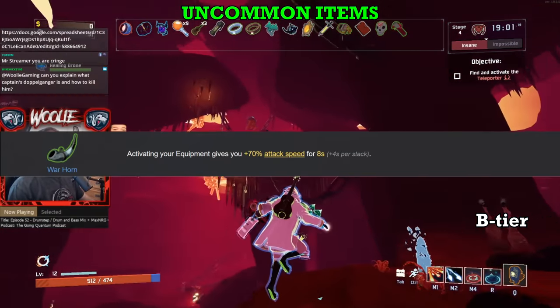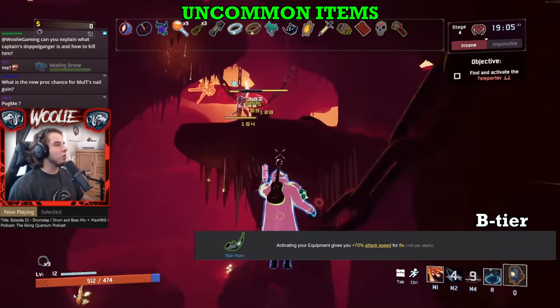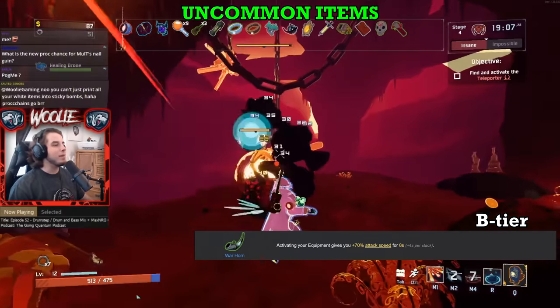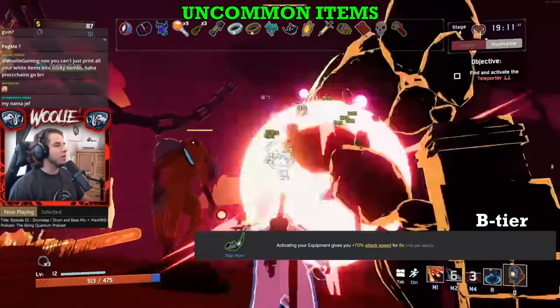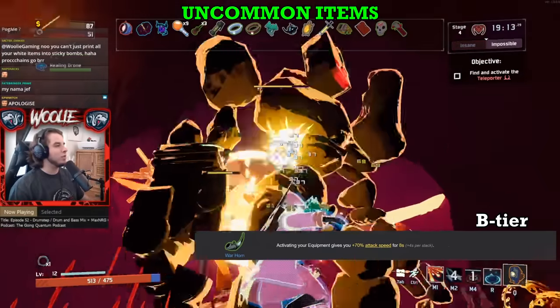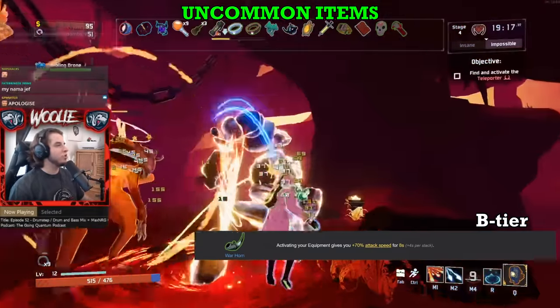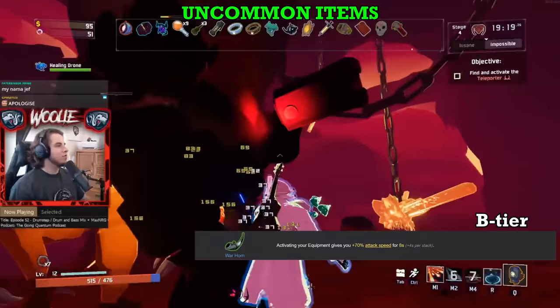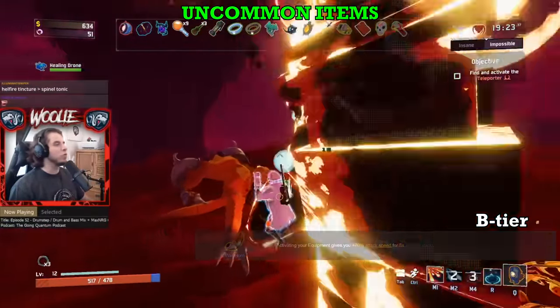Lastly, Warhorn. Here's another great source of attack speed with a rather consistent effect. With something like the Preon Accumulator and its 142-second cooldown, that isn't the greatest synergy. However, with something like the Gnarled Woodsprite or Royal Capacitor, Warhorn's uptime can be close to — if not totally — permanent. Even picking up a Blast Shower isn't a terrible idea before you find top-tier equipment, just to maintain your Warhorn.